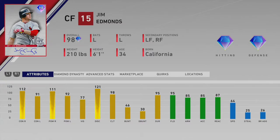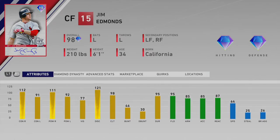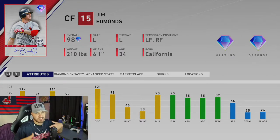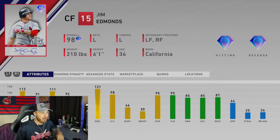Looking at the hitting stats: contact against righties is 112, power against righties is 111 — just mashed potatoes against right-handed pitching. Against lefties, 91 contact and 92 power — pretty solid, no slack against lefties. He's got a great swing we know from years past. Checking the quirks: Hitting Machine, Bomber, Walker, Soft Hands, Quick Reflexes, and Sniper. I really like this card — in years past he was an absolute beast, one of my favorite cards and players of that era.